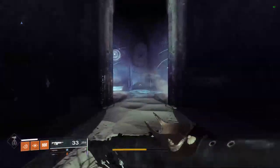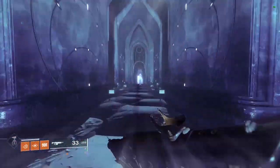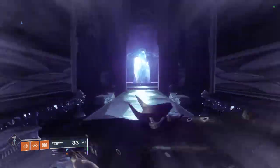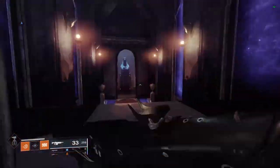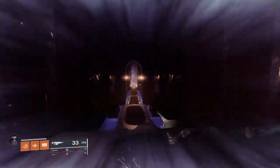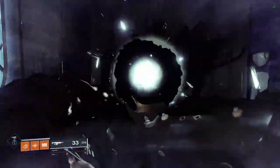You go in that portal, and then from here you're going to take your first left, go all the way past the crystal, and then you're going to take the room on the left. This will be the Confluence. You're going to go all the way down until you get to the final room, and then you can go to the portal on the left.